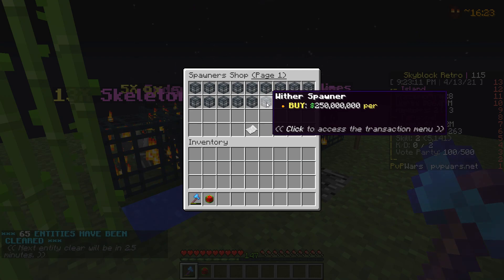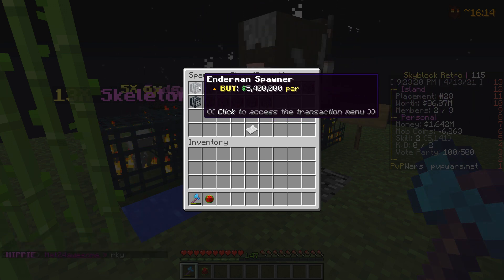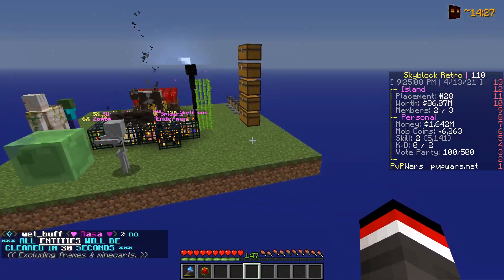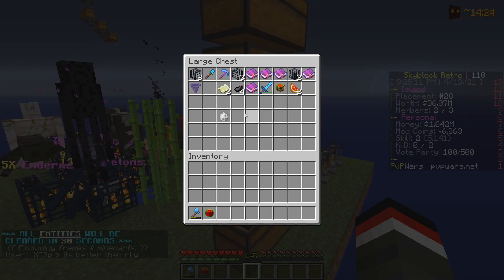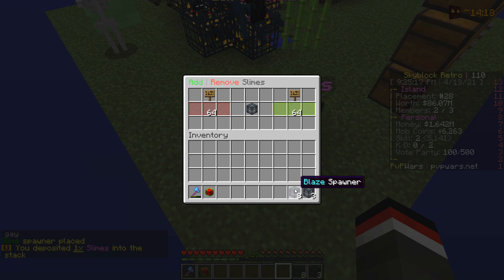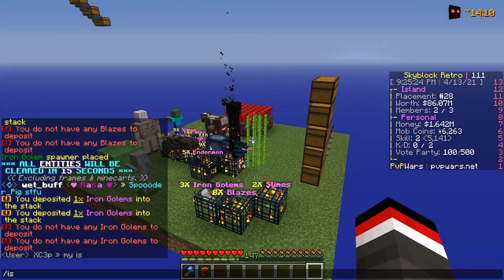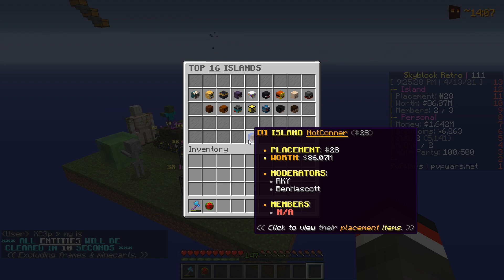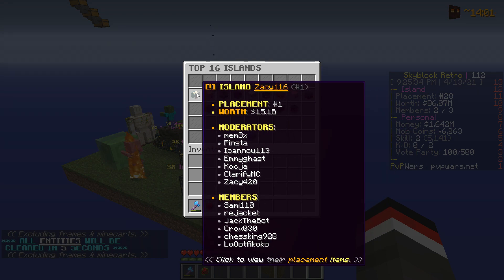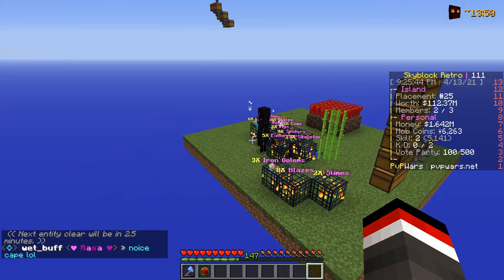We're going to try and buy a spawner, but we can't afford any of them - we are super poor. Since we used our Osiris G-kit though, we do have two slime spawners, eight blaze spawners, and three iron golem spawners to place down for island top value. Currently we are number 28 on the server at 86 million dollars. The top island this season is Zacy at 15 billion dollars, while number two Ross is at 1.5 billion - so Zacy has a giant lead.